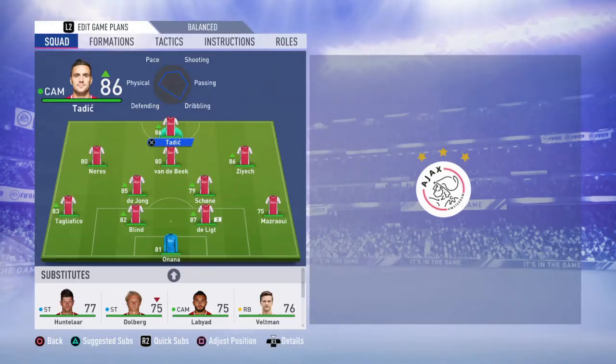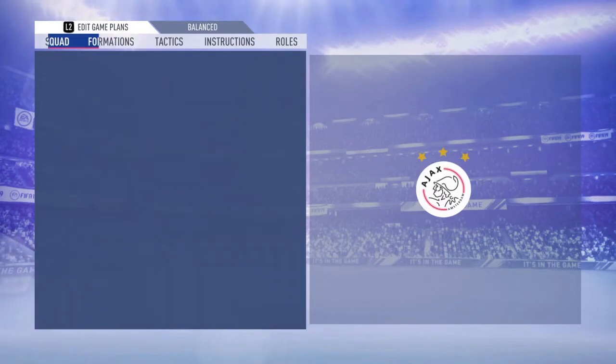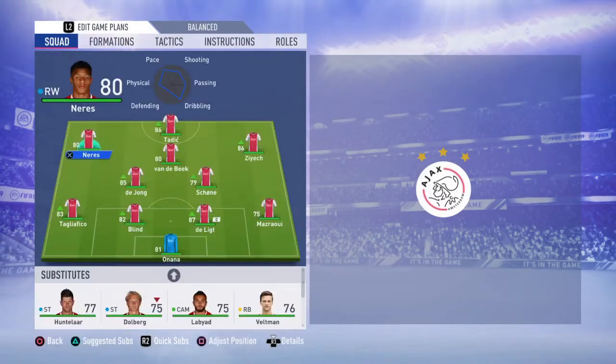Jumping to the formation, the best formation for this team is going to be the 4-3-3 attack. Even though this formation is not the best on the defensive side, I will show you with the right custom tactics and player instructions how to make it a very balanced formation and play so well with this Ajax team.